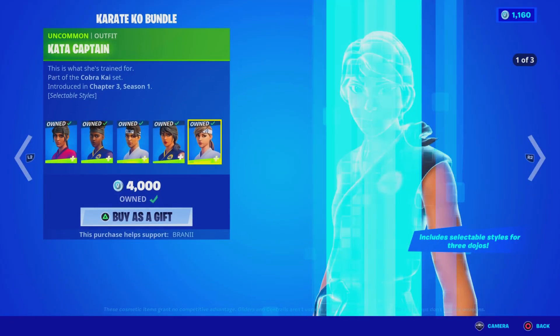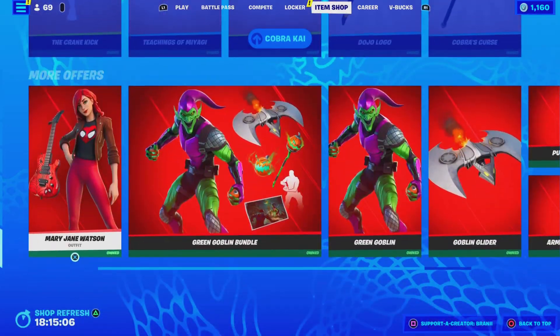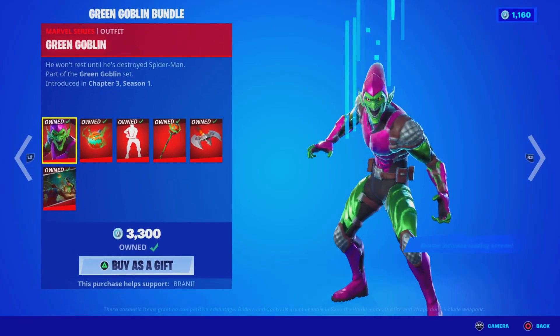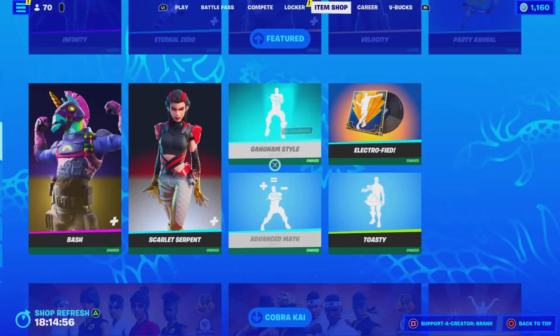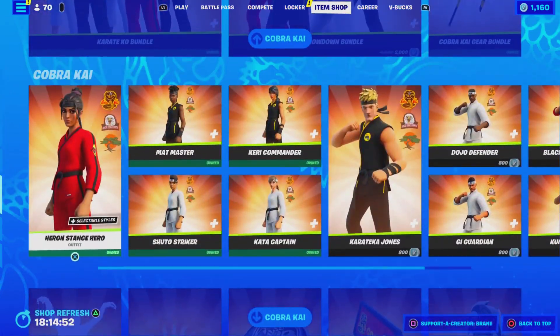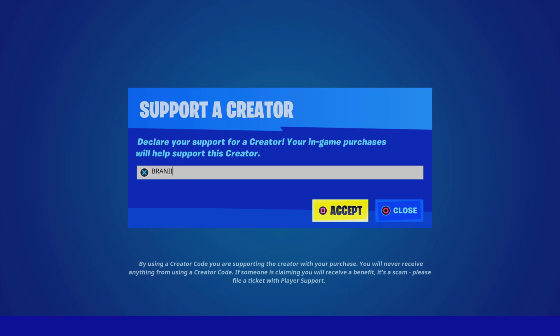Over here we got the Karate KO Bundle back — all the Cobra Kai skins with the Gear Bundle, and you guys can purchase everything separately. We also have the Mary Jane skin with the Web Shrider Bag Bling and Pickaxe, and the Green Goblin skin is back with the Pickaxe, the Glider, and the Loading Screen. If you guys want to be gifted anything from today's item shop, let me know down below in the comments with your Epic Games username and which cosmetic you guys want.